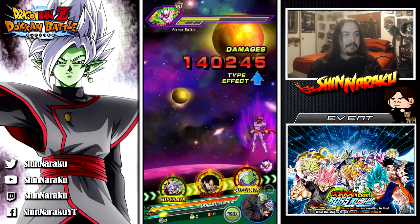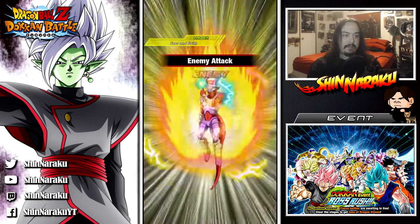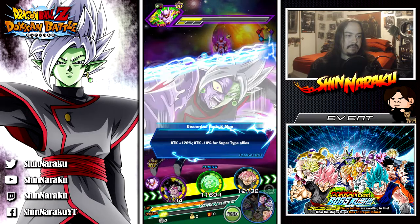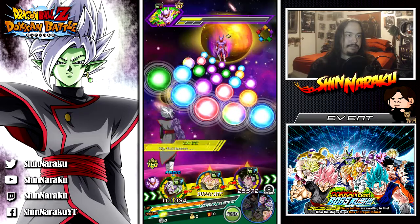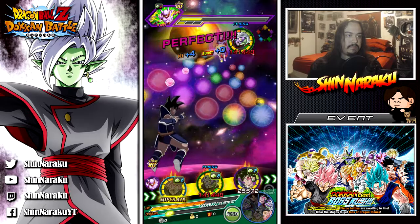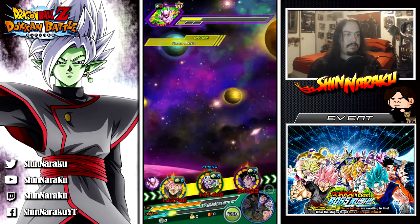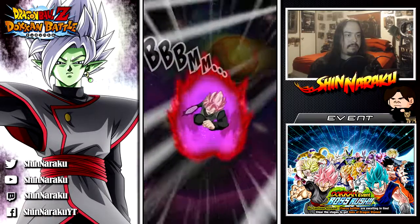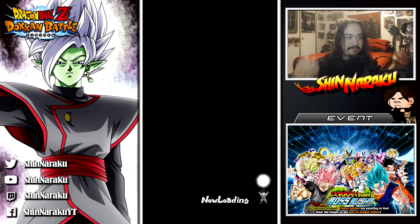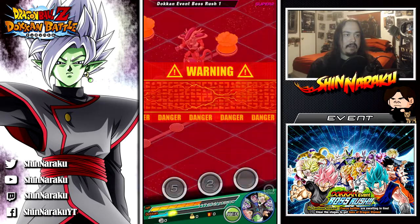Nope, not at all. We're gonna take some damage from that super attack — like 70k. Should've blocked with Goku Black. 70k. There's no way he'll do two super attacks, right? Because if we had blocked with Goku Black it would've done nothing. I don't want to ruin my rotation. Now we're gonna fight — I think it was Gogeta.